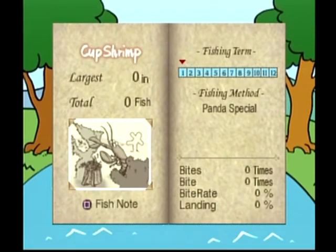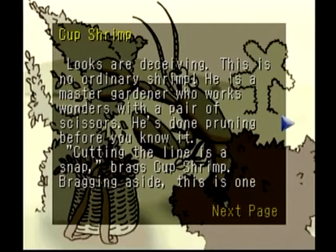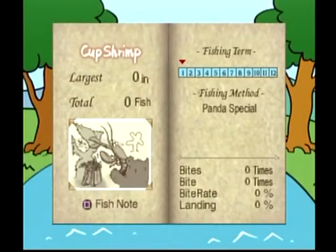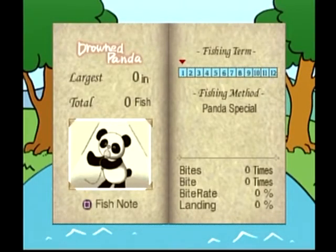Here are the species in this level. The Cup Shrimp — looks are deceiving, no ordinary shrimp. I wonder if that's supposed to be Cut Shrimp instead of Cup Shrimp, maybe with a T? And then he doesn't like the Tempura Rice Balls as a bait.